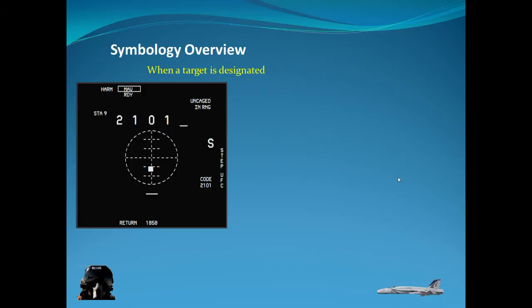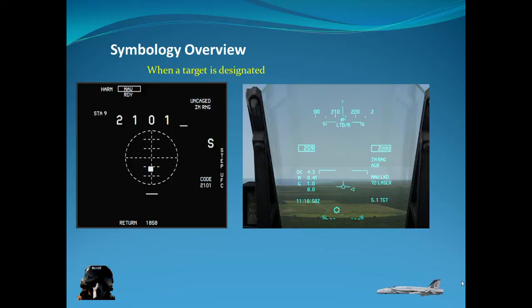Once you uncage the weapon, you will first see an X scanning across the screen. Once it finds the laser and locks in, you'll be presented with a square indicating it has locked onto a laser. To achieve this you uncage the weapon with CTRL+U. After uncaging, the Maverick shows as ready and station 9 is no longer crossed — it shows uncaged rather than caged. If you are in range at this point you can fire the weapon. The goal is to keep the square near the center to give the Maverick the best chance of reaching its target.